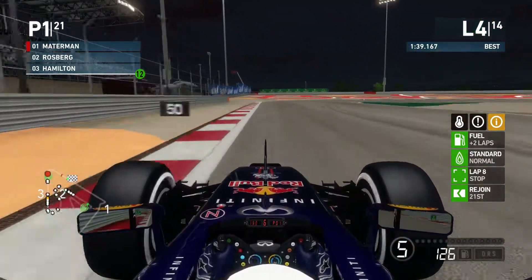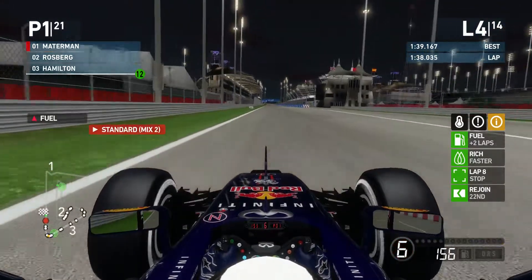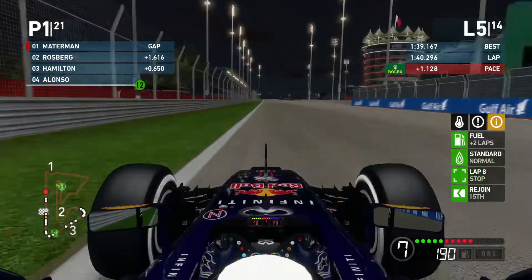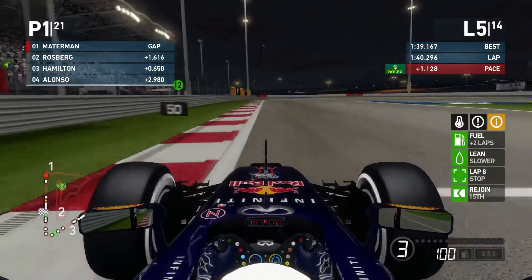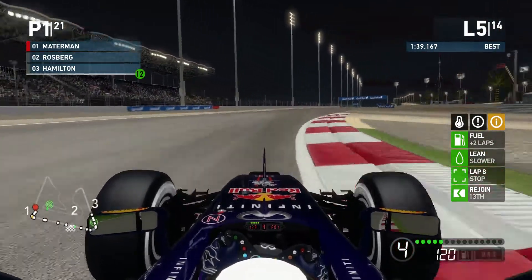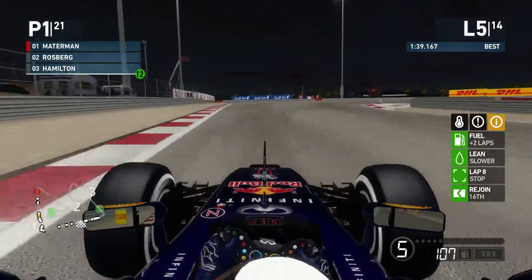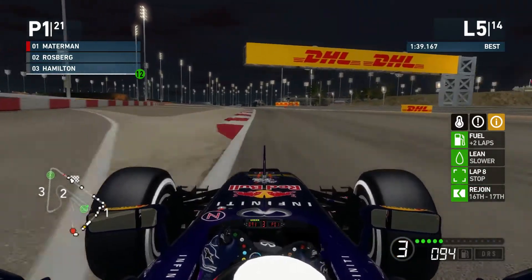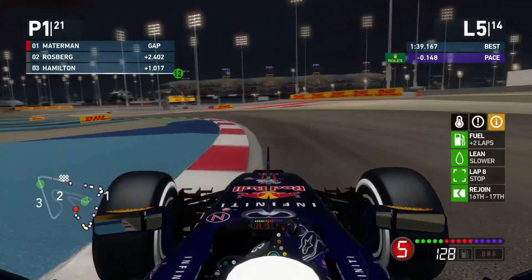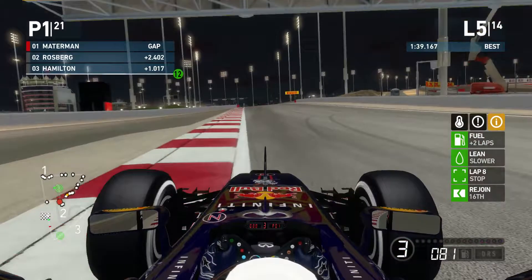We've got a gap of 1.5 so Rosberg won't have DRS coming down this pit straight. There's another little bit of oversteer out of the final corner onto the pit straight. Going to run a little bit of fuel just to make sure Rosberg doesn't get anywhere near me down the start-finish straight, and now braking into the first corner. There's a bollard on the inside of turn one — this game doesn't really move those sorts of things, but never mind. On lap five, we're going to stay with slow mix for the moment to save fuel, and towards the end of the race if we're getting caught we'll just burn loads and loads to get the gap.